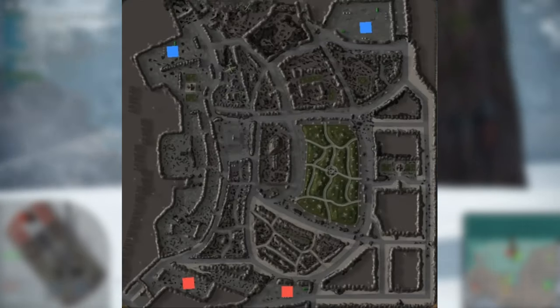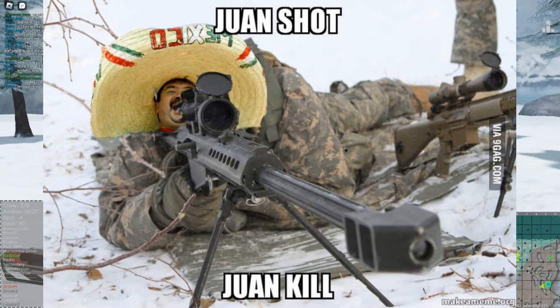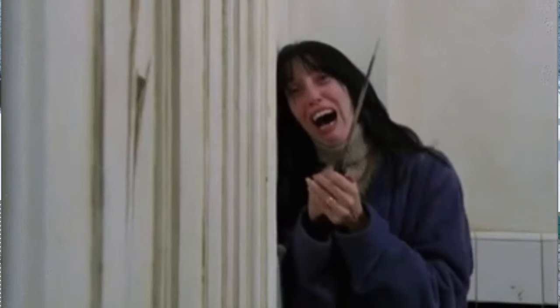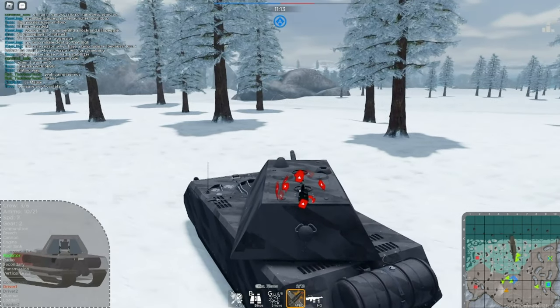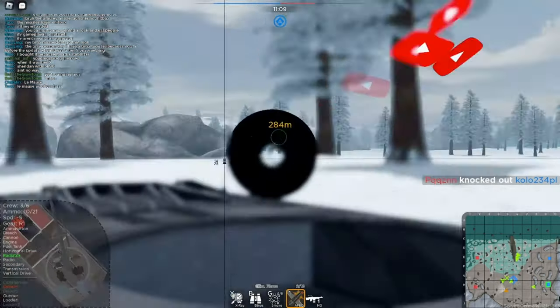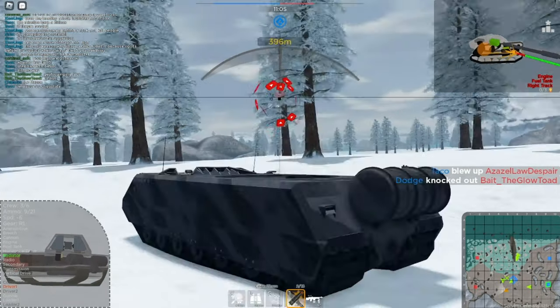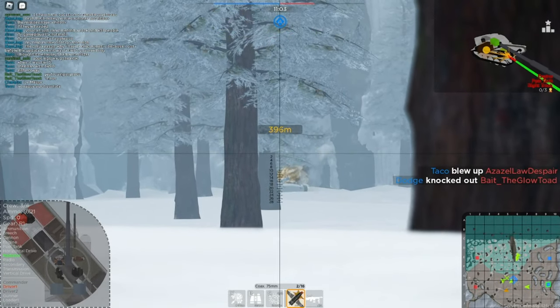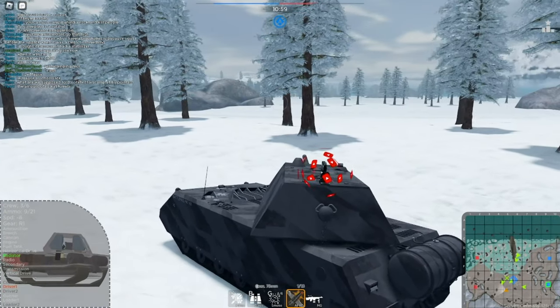I recommend you also study all the maps in the game. Each part of each map, each control point, each place where to camp and get some kills — know where to hide, where not to go, and where to go. Find the best route for you and where the enemies might appear. Just remember, knowledge is power. If you know where to go, you know where they might come, you know how to predict them. Learn to predict your opponent's move.